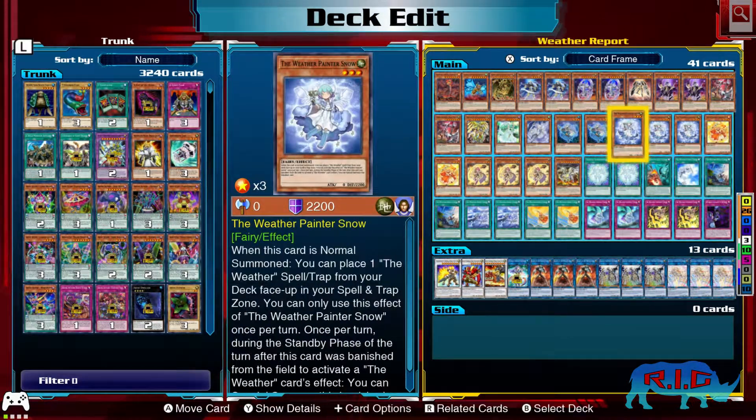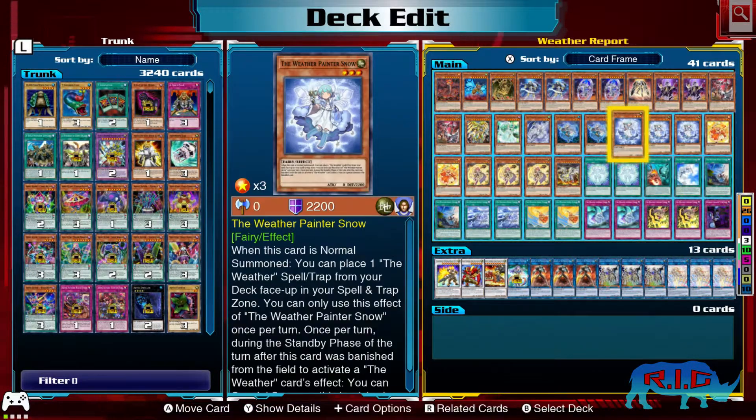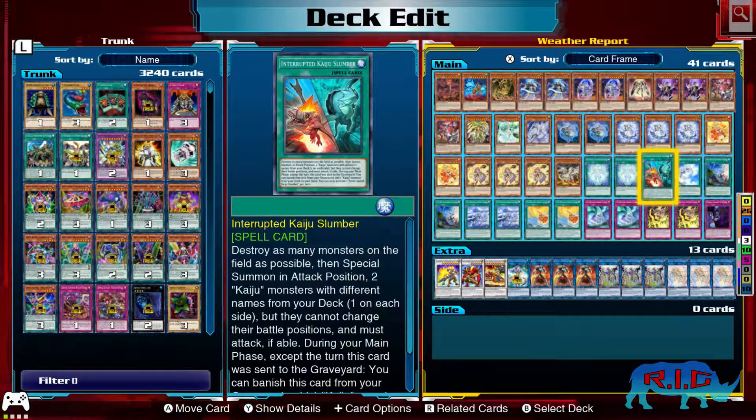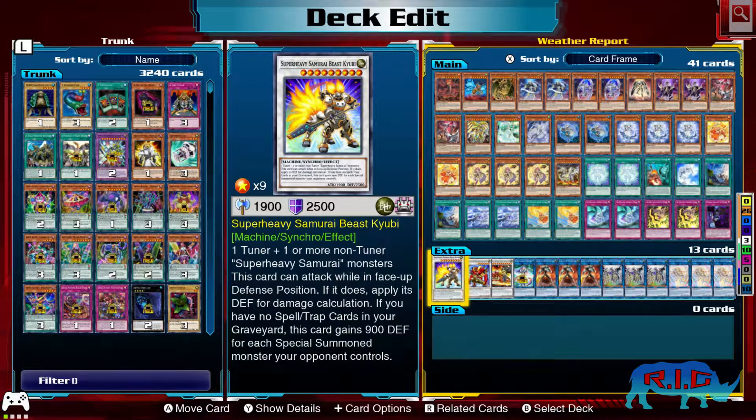That's pretty much the main deck. We've got our Weather Painters — Snow for searching out cards, the others for doing more stuff. Celestial Transformation if I need to Special Summon a fairy — all the Weather Painter monsters are fairies. Interrupted Kaiju Slumber if I need to do a quick reset of the field.